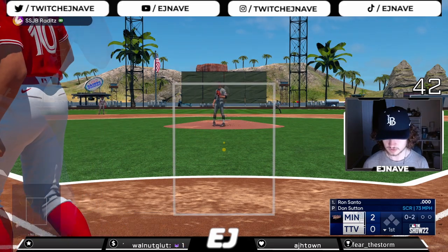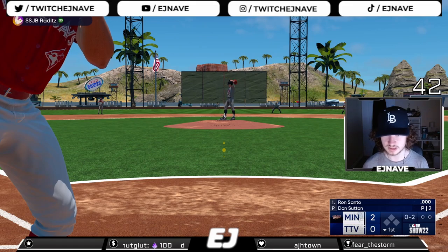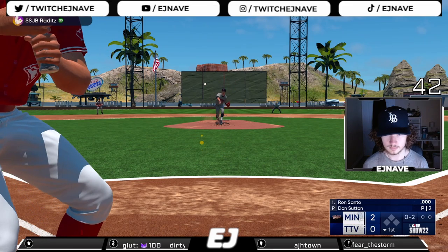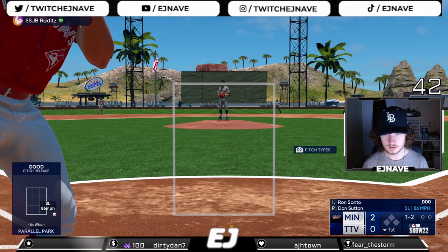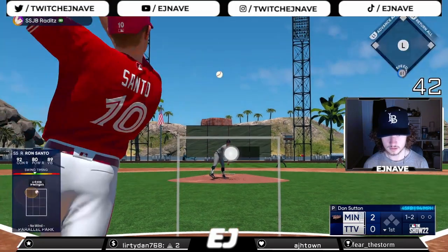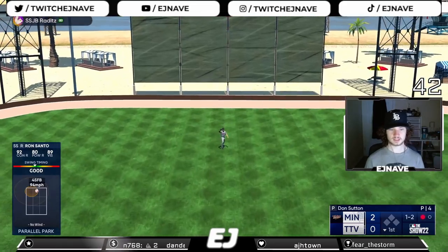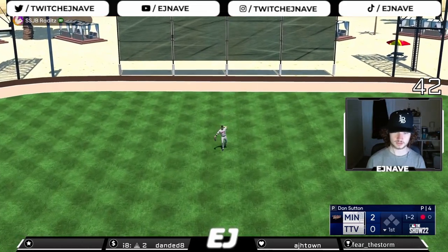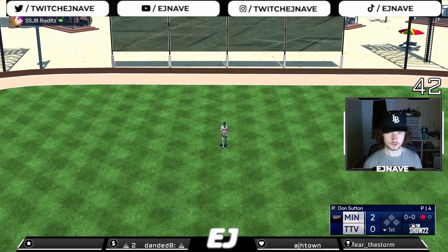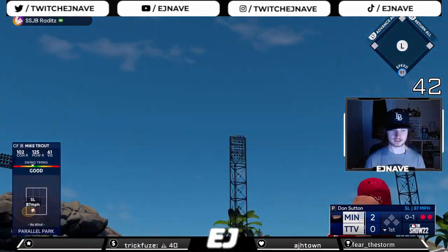That was not even close to a swing. Regardless, we'll see what he can do — it doesn't seem that bad. It kind of reminds me of Willie Mays a little bit, his stance and swing. Santo hits it to center field, center fielder back to make the catch. Got a little bit off that ball unfortunately. For the first step I didn't hate that. Doesn't feel too bad, we'll see as we go through this game.